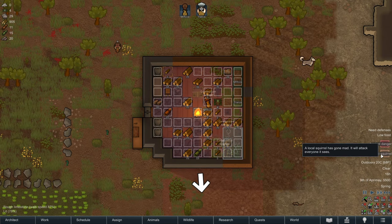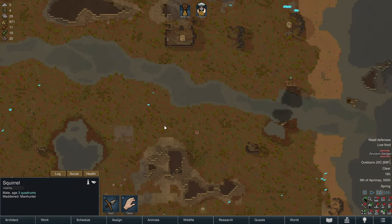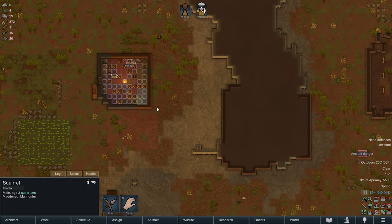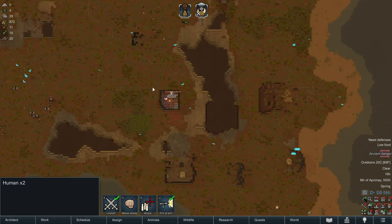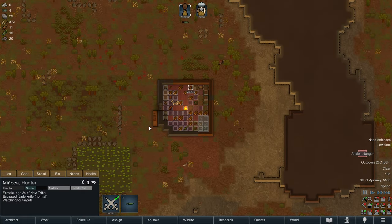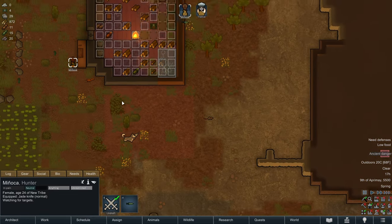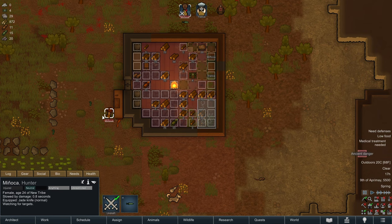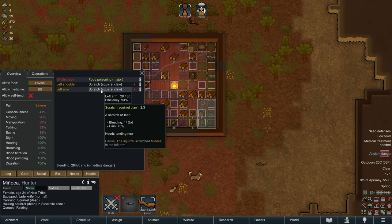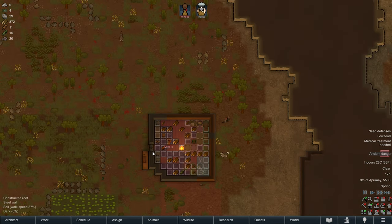We're going to make sure both colonists are prioritizing research. There's a mad squirrel - it's far away, so we'll let it get a little closer before we deal with it. Let's have Manyaka and the husky deal with this mad rat. I'll give the order to attack the rat - and there we go. Rat is dealt with. He got two scratches - that's fine. They both need to be able to doctor, even though they both suck at it, so they can doctor each other.